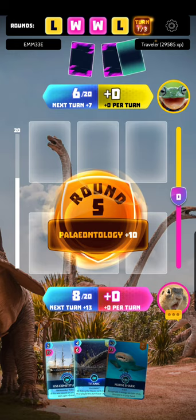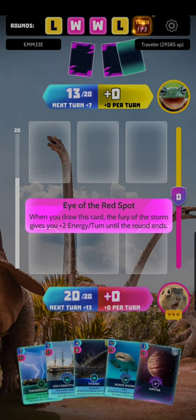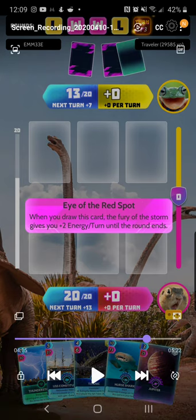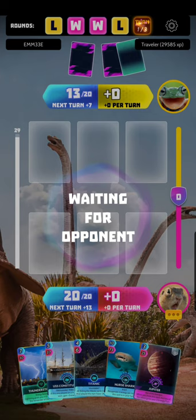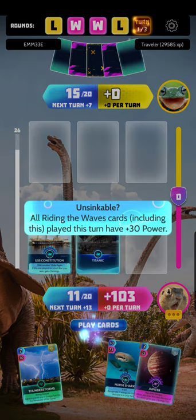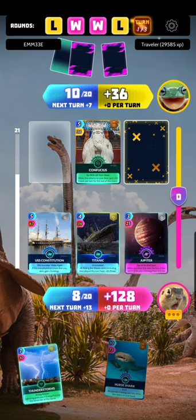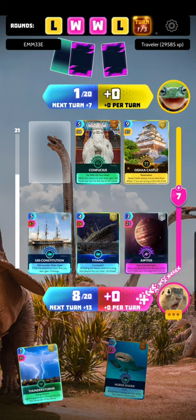The power cards at that moment might not seem to make a big difference, but by the end of the match on the last round you're going to see the difference. I have plus 13 per turn, he only has seven. I have 20 power while he has 13. Now that I didn't use Titanic and USS Constitution, I have a great combo. Since I used Thunderstorm and Zeus together, I know that's my next rotation, so I use Jupiter hoping to draw the Mule card with Bengal Cat on the last turn.